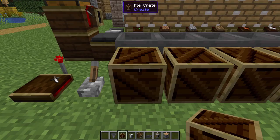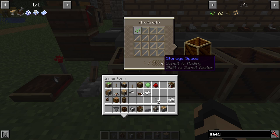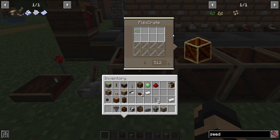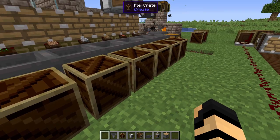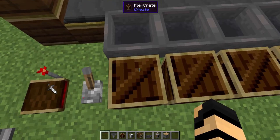Flex crates hold like half the size of a regular chest, but they're adjustable. If you look here, scroll to modify — I can increase by a few numbers at a time, or I can press shift and scroll and increase by stacks at a time. I can even reduce it down all the way to one, and max it out at a thousand twenty-four. Pretty darn cool. This allows you to keep specific amounts for whatever recipes you have, etc.